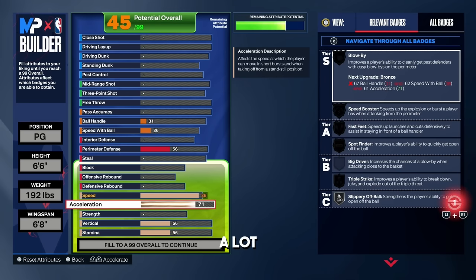For the acceleration, a lot of people stick with a 71 and you can get away with that, but there's one badge that is very overpowered if you run 5-out or ISO in general in the park or rec, and that badge is gold blow-by. To get gold blow-by you need your acceleration rating up to an 83. It's not going to pop up yet because I need to upgrade ball handle and speed with ball, but acceleration is going to be at 83 for gold blow-by.